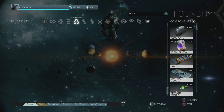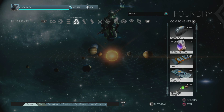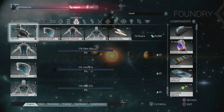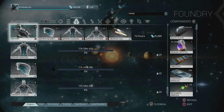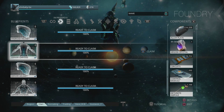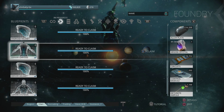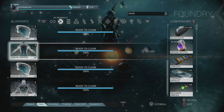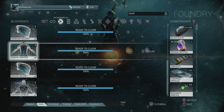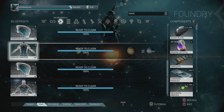Pretty much any Corpus mission can spawn these Oxium ospreys. I always thought that survival missions were the best ones for farming them, but it turns out defense missions are actually much much better for it. More specifically, the one I found was most successful is located on Ceres and it's called Kamene. If you're looking for it, it's located on the right hand side of the map — you'll see it pretty easily, it's all by itself and kind of branches off of the main path.